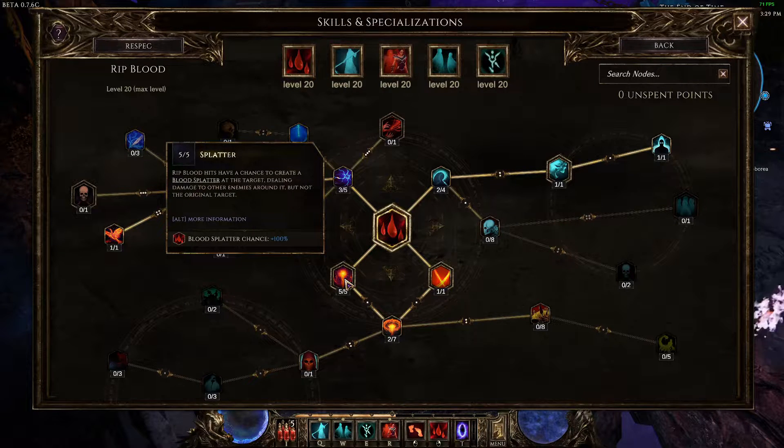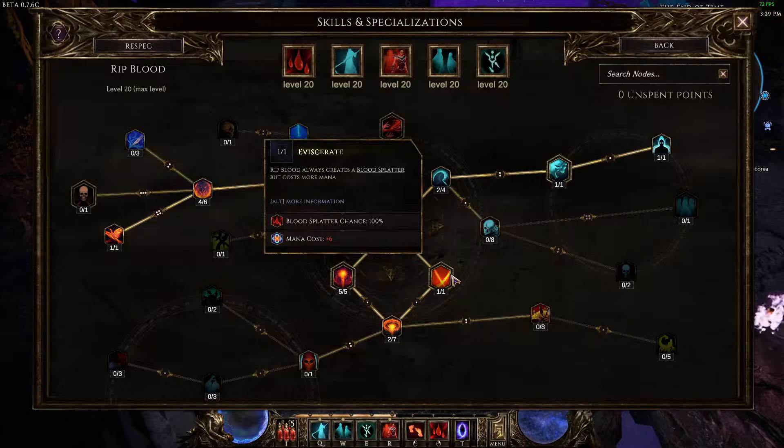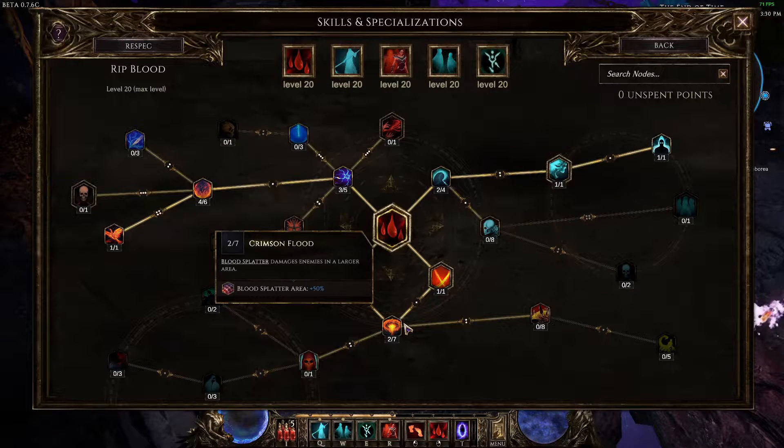First, as far as damage goes, pick up Eviscerate and five points in Splatter. These allow you to create a blood splatter on the ground around enemies you hit. By picking up both Eviscerate and Splatter, you'll actually do two blood splatters in the same spot every time you attack with Rip Blood. Each blood splatter that hits an enemy applies all of your poison stacks, so doing two doubles the poison stacks applied to any enemies hit.